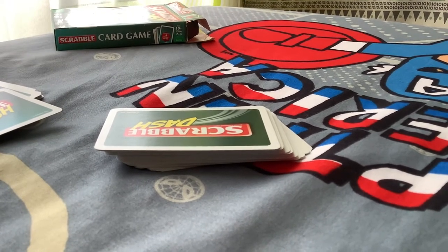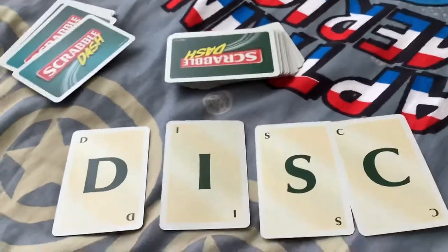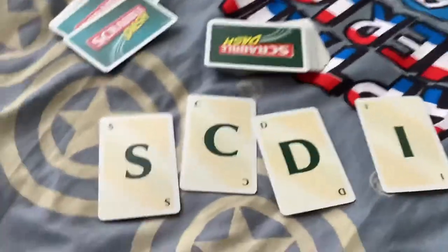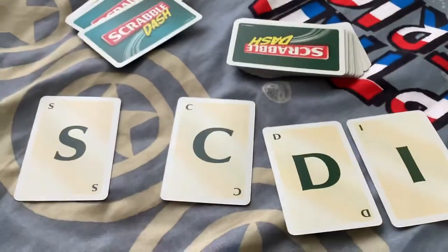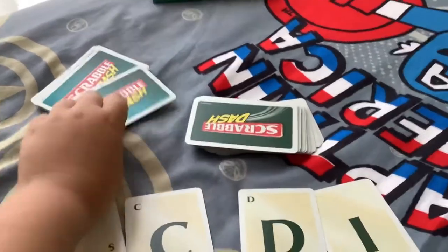For example, say the dash card is four-letter word. I have D, I, S, and C, which makes 'disk.' I have four of those cards. So the dash card says four-letter word and I have 'disk.' Once you've formed the word, you put those cards in the discard pile and draw replacements — one vowel and three consonants to replace what you used.